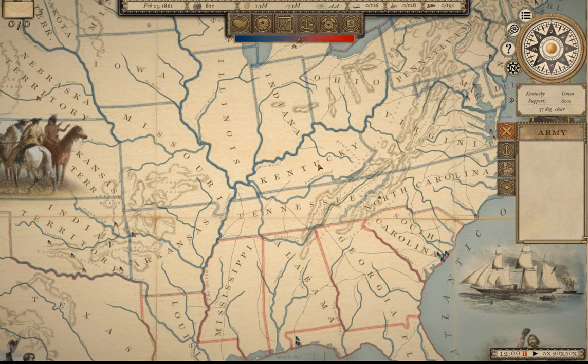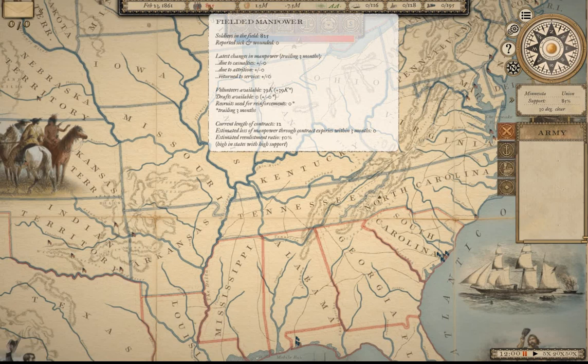Policies affecting Kentucky — the Confederates can choose policies giving support benefits there. The Union also has counter-policies. There is a historical bias: if the Union picks the Kansas policy, that will often keep Kansas in the Union. You have the date up top, fielded manpower, and tooltips which give an awful lot of information — they are very useful.